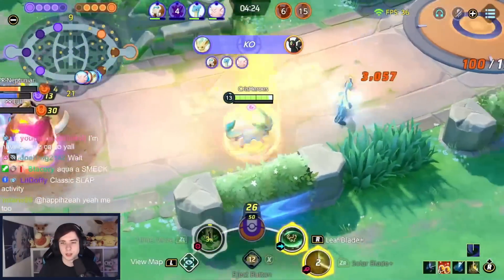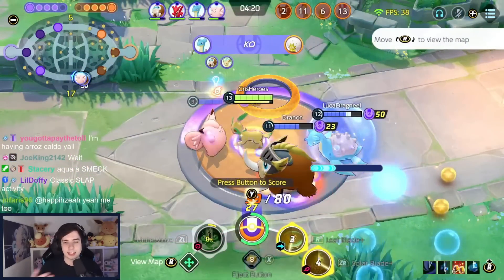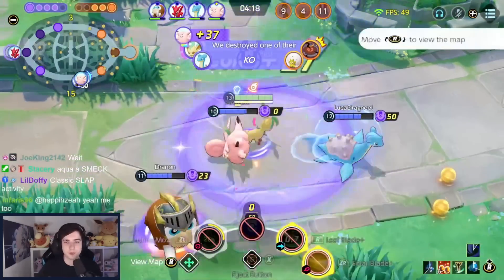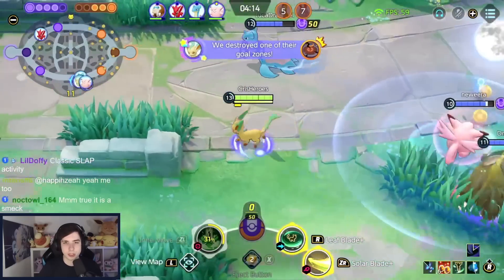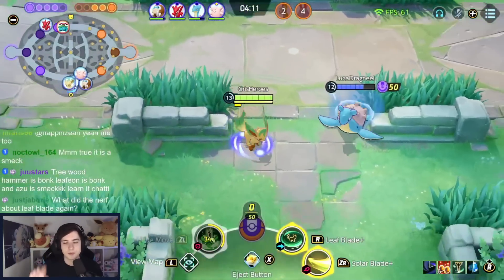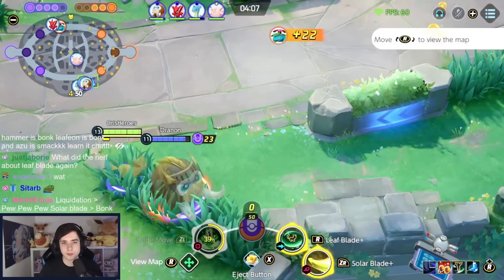Looking for a kill: Solar Blade into Leaf Blade, jump in deep with Unite move and everyone dies. You can also do instant Solar Blades without fully charging — just charge for half a second and you still do a good amount of damage. That's totally fine as well.